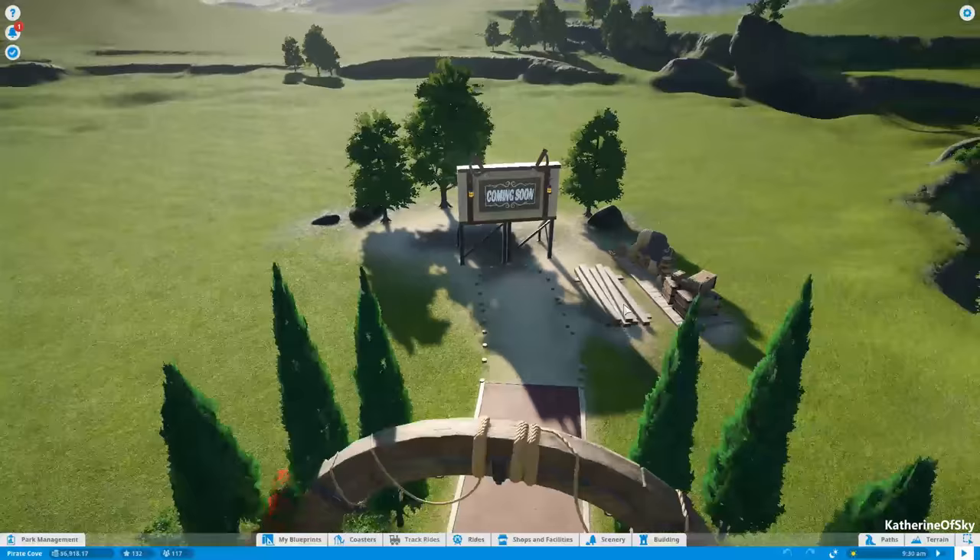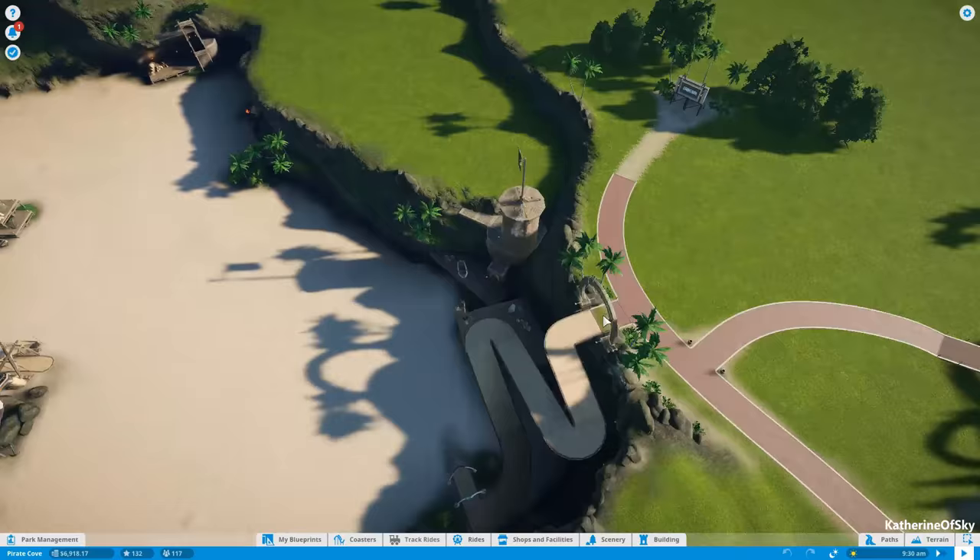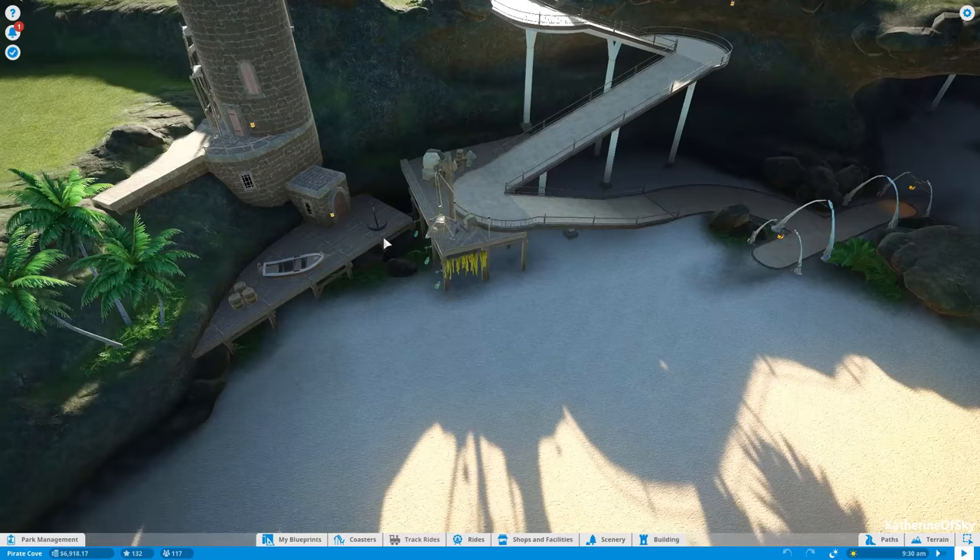Up this path — oh my god, it's a 'Coming Soon' sign. So the game is giving us options of where we want to place things. Of course any of this stuff can be destroyed and rebuilt. There's more coming soon down here too, along with a nice path and more decorations.